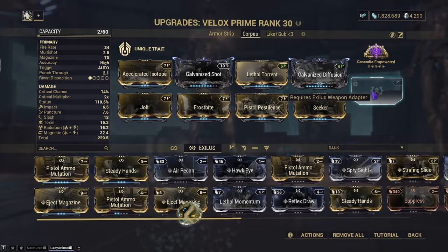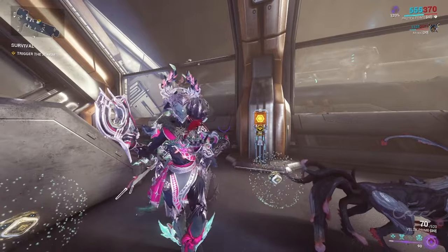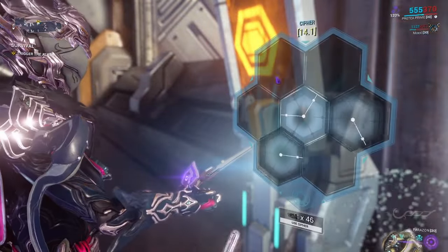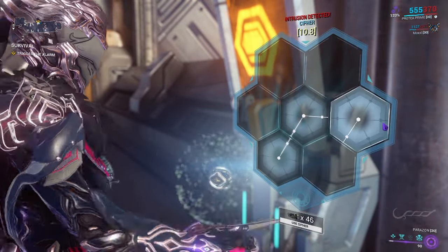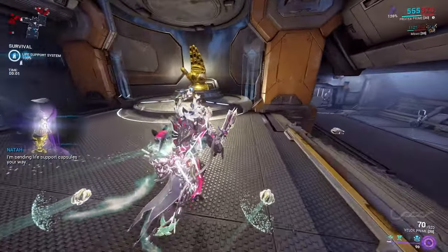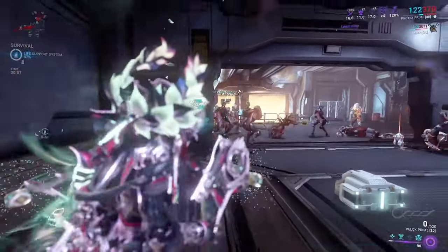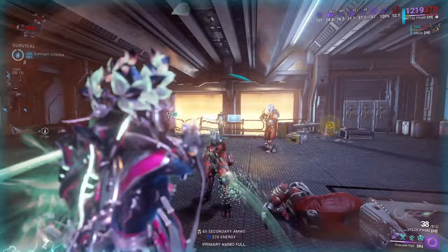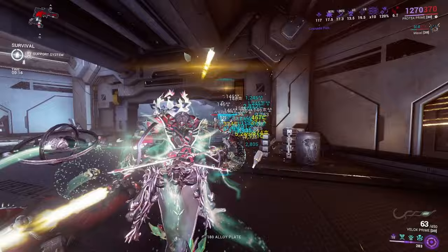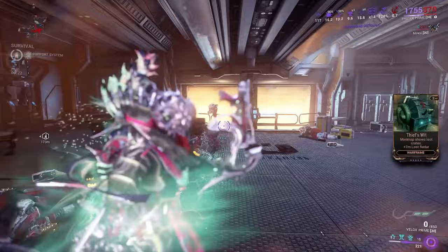Here we are in steel path. I chose a corpus mission, brought my Velox, Burst-On, Okinas, and Panzer Vulpa, so let's see how long we can last. This is obviously a single target weapon, so its biggest problem is hitting multiple targets at once. But when it's able to punch through multiple targets with Seeker, it still does quite a lot of damage. Running radiation means that when we get a radiation proc, enemies will target their allies instead of us for a short time.